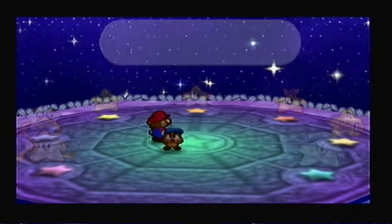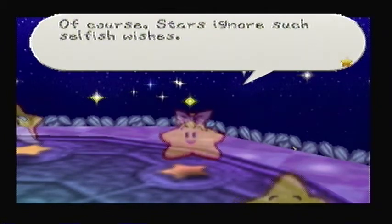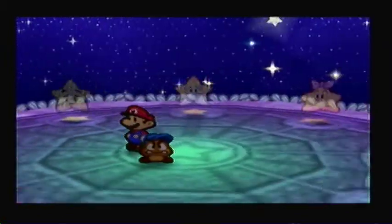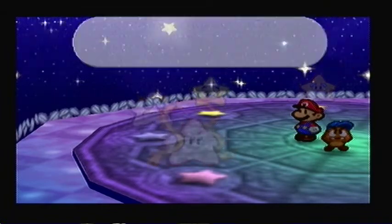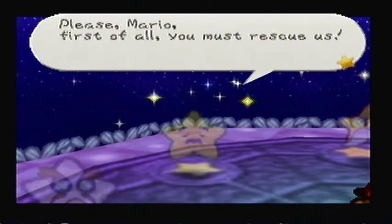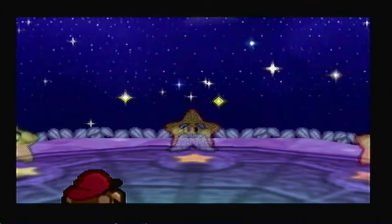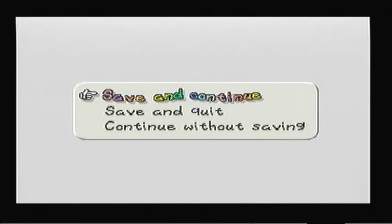So here we get into a cutscene with the seven stars, which are pretty much just explaining the whole background — the backstory of Bowser taking the star rod and what their purpose is. It's just the story, which I know a lot of people don't care about. Everybody just complains about the graphics, cause graphics make the entire game — note my extreme amount of sarcasm.